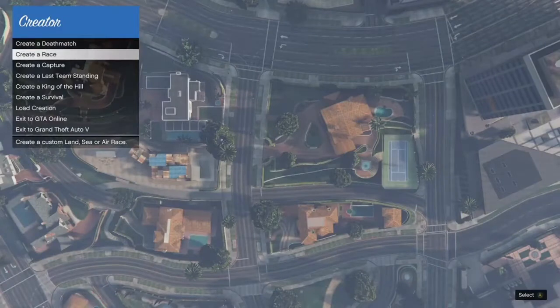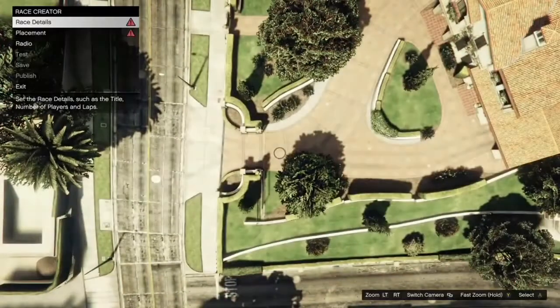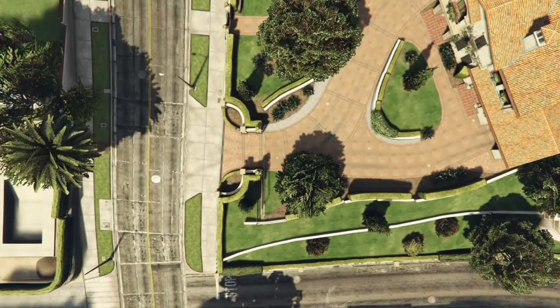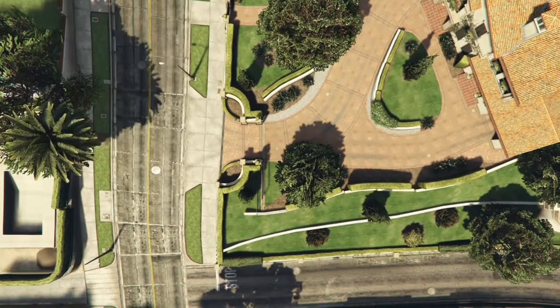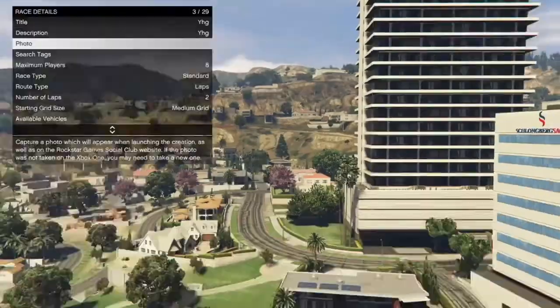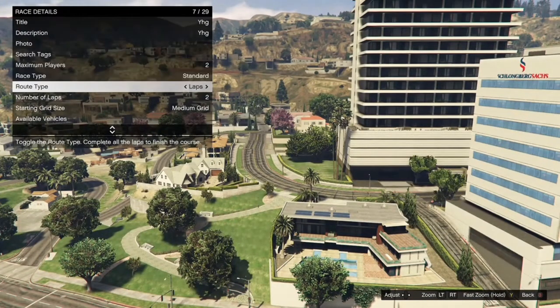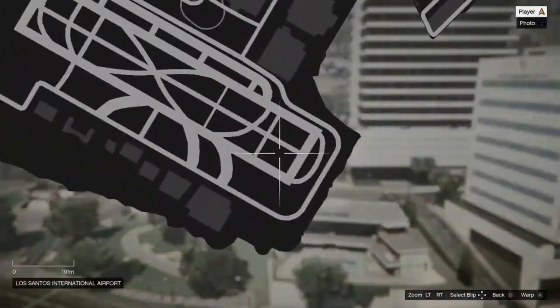When you load inside of creator, click on create a race and then click on land race. When you're spawning, click on race details, fill out the title and description — they don't have to be anything specific. Then take the photo, put the maximum players on 2, put the route type on point to point, hit your pause button and warp over to the airport.